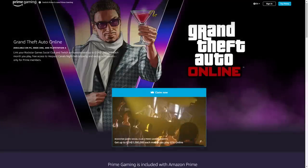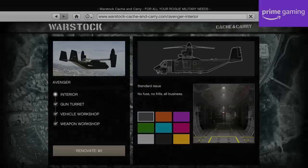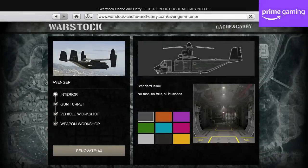In terms of discounts specifically for Amazon Prime Gaming members who've linked their Rockstar Social Club accounts, you'll get 75% off the Avenger and its Vehicle and Weapon Workshops, if you don't already have it and everything in it fully upgraded like I do. Bit of a disappointing week for Prime if I'm honest.